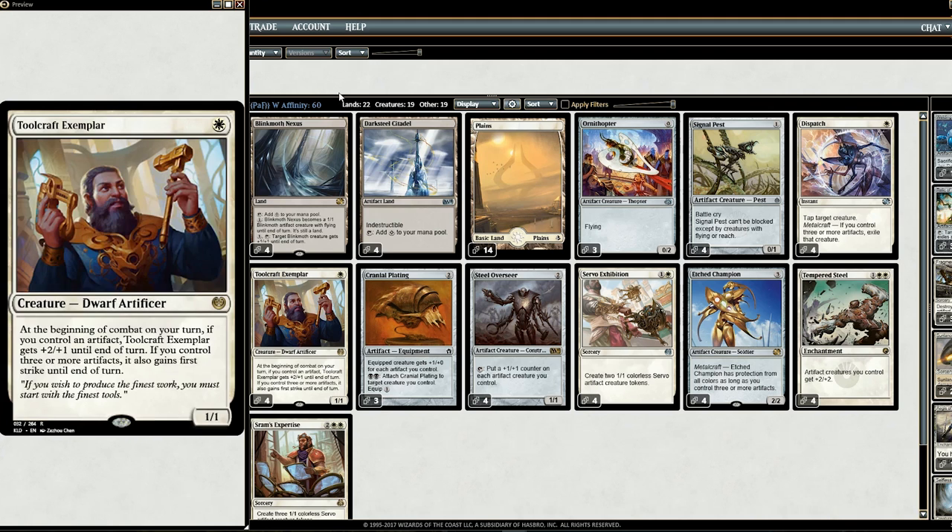Last one to mention: Toolcraft Exemplar, a new card from Kaladesh. When it attacks, it gets +2/+1 until end of turn if you control an artifact, and if you control three or more artifacts — basically Metalcraft — it also gains First Strike. So in a lot of scenarios, you get a 3/2 First Striker for one mana — pretty good.